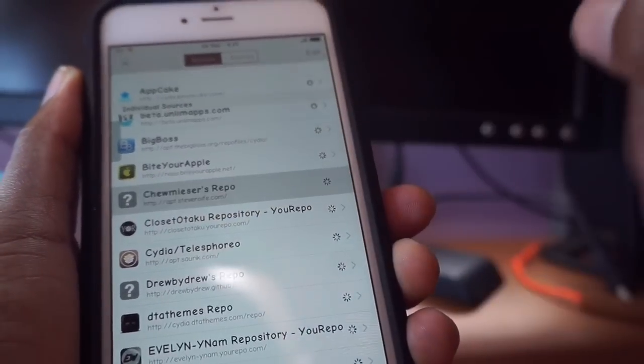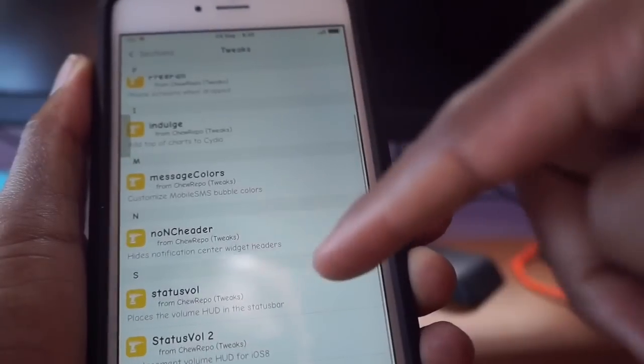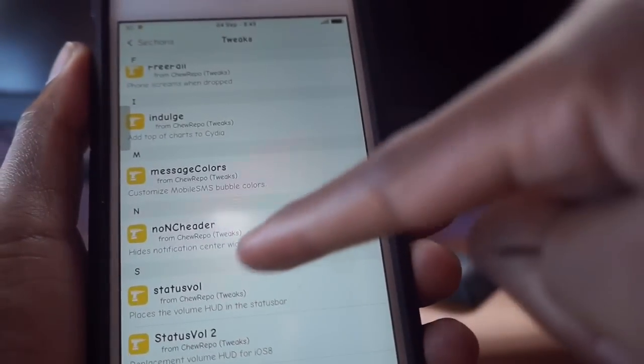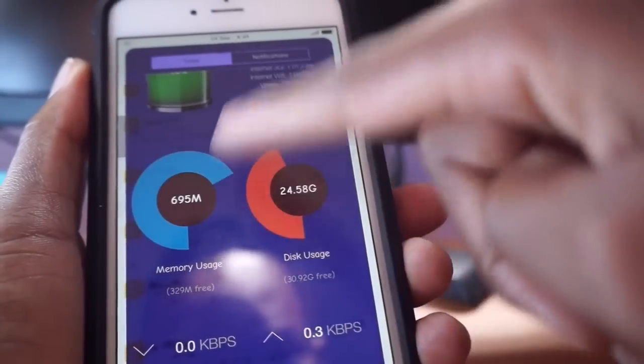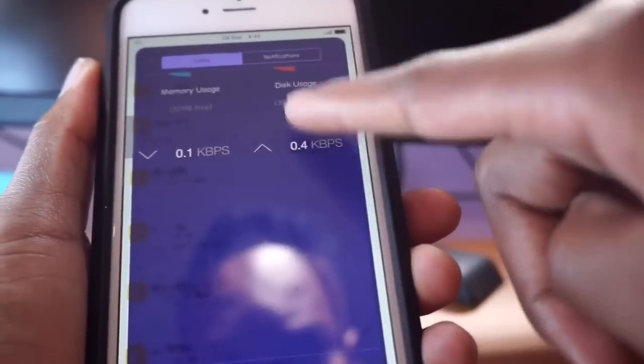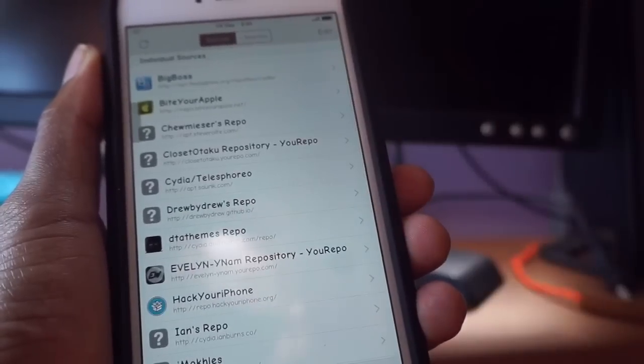This next one I don't really use to be honest. The only thing I have from here is NC No Cheater, which hides all the labels in Notification Center — as you can see right there — which is pretty cool. So go ahead and get that one.